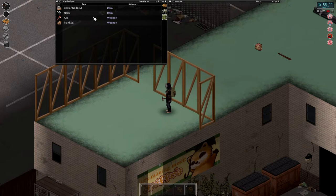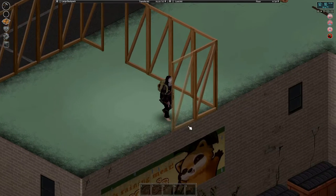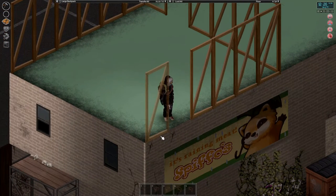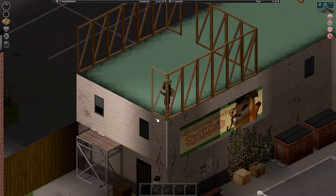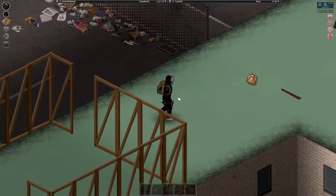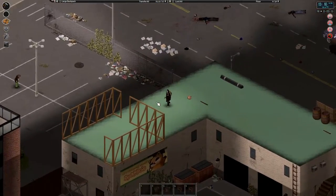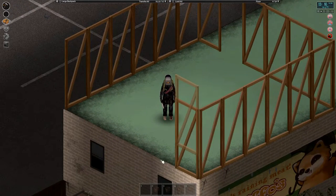Yeah, we barely even touched our planks. But I'm so scared he's just going to hop through it. We're only half health as well. Almost there with the frame at least. I can actually put a roof on this as well now that I've got stairs. There's nothing worse than building just an empty shell of a building and not having enough to put stairs in to get a roof done. Nothing worse.